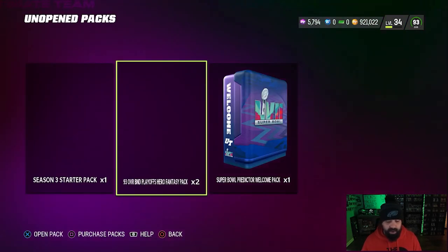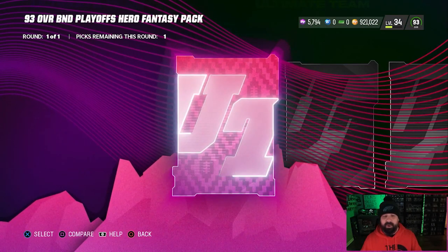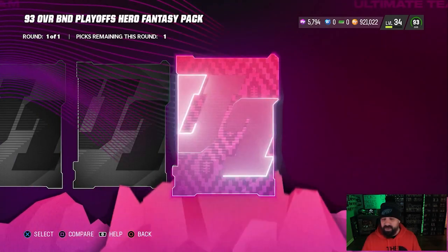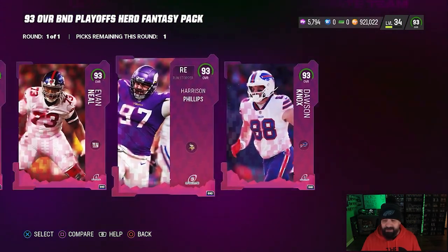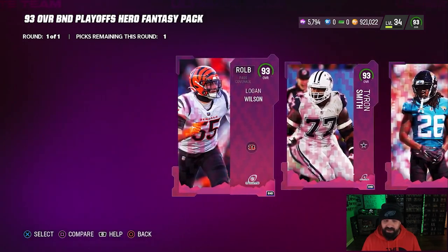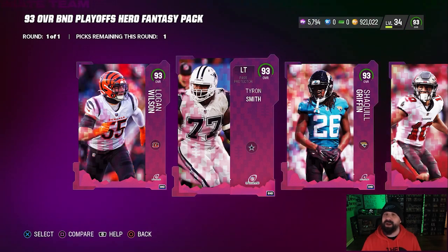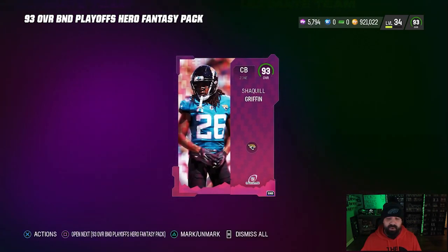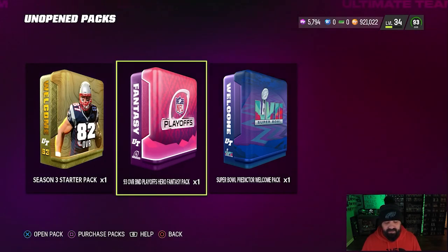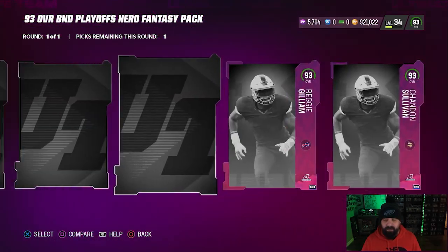Let's open up some free packs before we wrap up. We have two 93 overall BND Playoff Hero Fantasy packs from the playoff field pass, which I still haven't maxed out — we have one more 93 to earn that will be non-BND so we can sell it or use it. Scrolling through the options, maybe Shaq Griffin as a budget cornerback. Tyron Smith would be an upgrade at left tackle but it's against my religion to put Cowboys-only players on the team. So I'm going with Shaquille Griffin as a stopgap at cornerback — an upgrade over the Trevon Diggs currently in there.